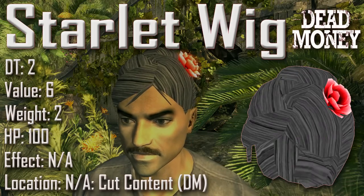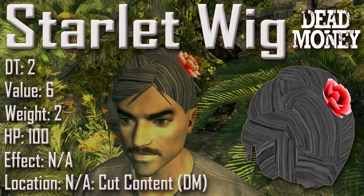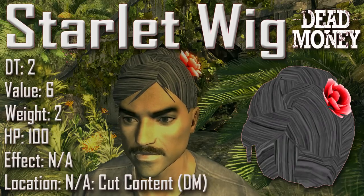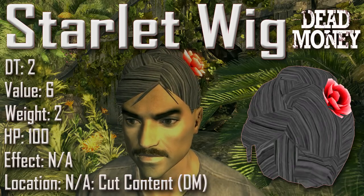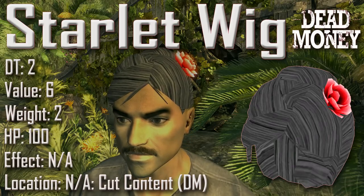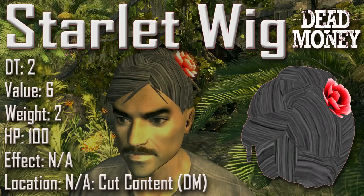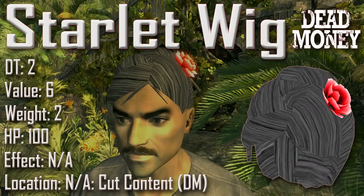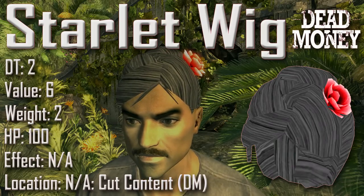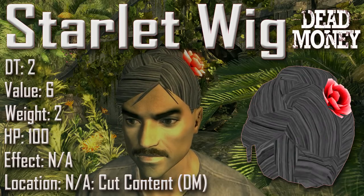Carrying on, we have the Starlet Wig with a damage threshold of 2, a value of 6, a weight of 2, an item health of 100, and no applicable effects — aside from being super cute. Location is not applicable as it was cut content from the Dead Money DLC. It is also speculated that this item was removed from the Dead Money DLC due to an odd glitch: when worn indoors under shadowy low light conditions, the wig turns white. And the darker it gets, the flower hairpin seems to glow as if under a neon black light.